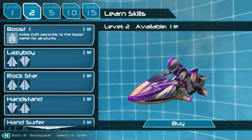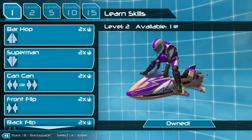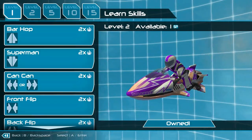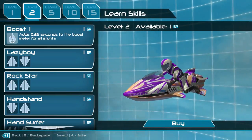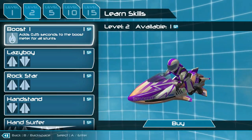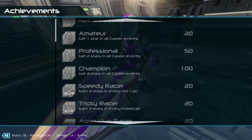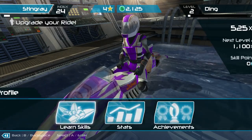The game has skill points — that's not something I knew about. Level one unlocks all the basics. Level two — 'Lazy Boy' is up-up, down-down. So up-up means up on both sticks, then a quick twiddle between them. I'll just go with the boost skill — I don't trust myself with the fancy tricks. I'll buy that. There are also achievements — a fair few of them — plus stats if you like that sort of thing.